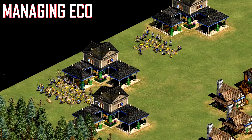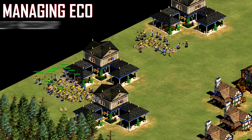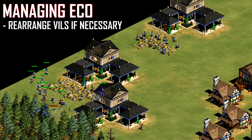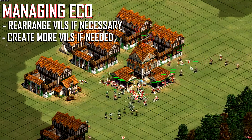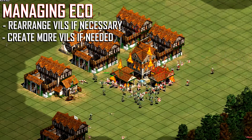When moving villagers onto wood or food, look at your current numbers. If you have a lot of villagers on gold and you're stockpiling that resource, take them off of it. If you still need gold income though, make more villagers and task them onto wood or food. Also, if you're rushing, you'll probably be taking more losses than your opponent, and as such you'll burn through your gold supplies faster.